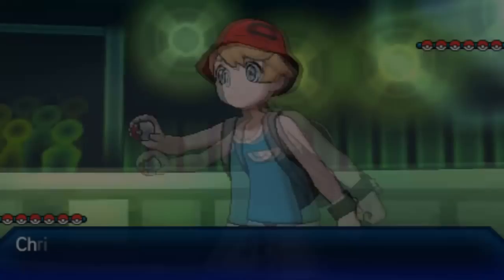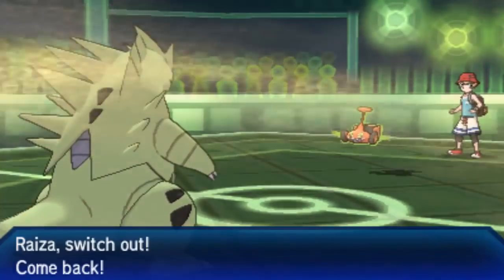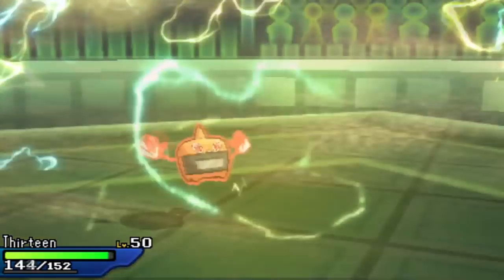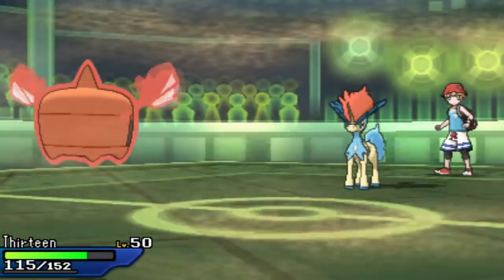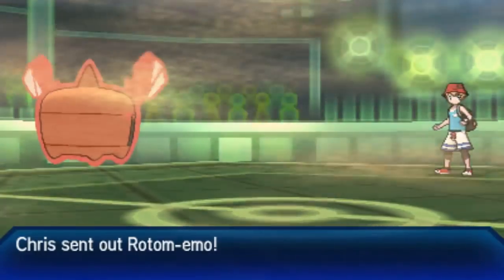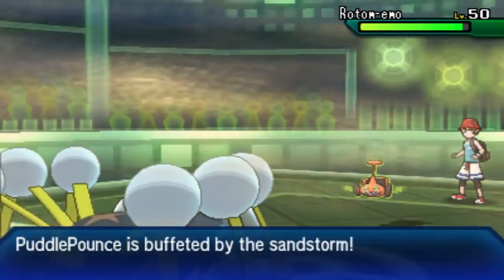He does start off with his Rotom-Cut form and I was really worried about him clicking the Z move right away. My best swap into that is going to be my own Rotom. I did start off with Tyranitar because if he led with anything else I could get up my Stealth Rocks immediately. He does Volt Switch out, and he brings in Keldeo immediately. I figured he might have Scarf Keldeo again — last time he had Scarf Modest. My best switch into that is my Araquanid.